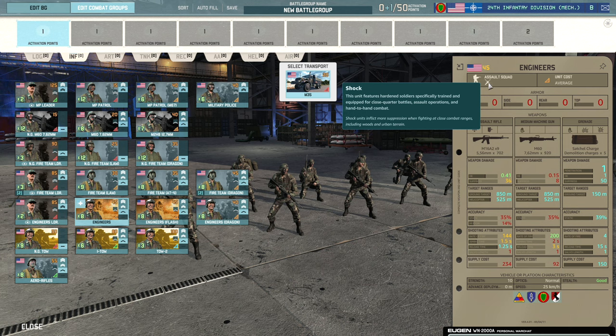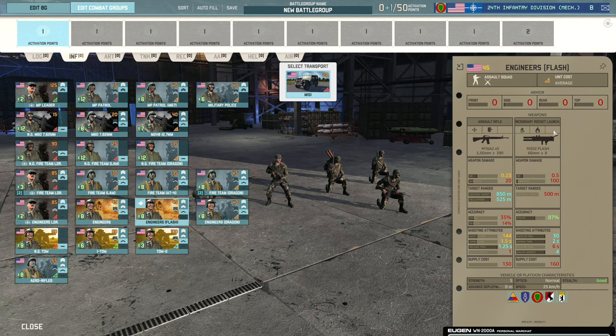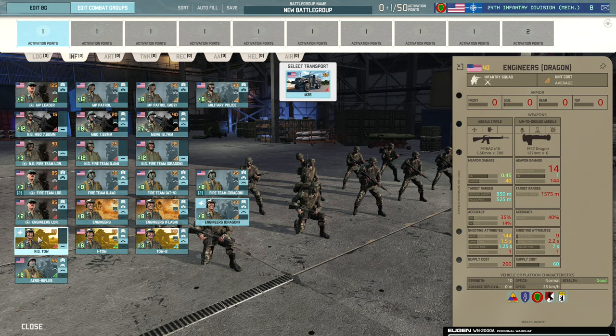Then we have the Engineers with the flamethrowers — napalm is always good fun against your enemy. The shock trait makes these a staple of close-range engagements, and you get one card of them because they're pretty decent. Bear in mind you'll need to supply them frequently to keep enough flamethrower ammo for sustained pushes. Finally there are Engineers with the Dragon squad — the Dragon here is kind of trash so this squad doesn't really make the cut, though the 10-man M16 squad can put out damage at medium range against infantry.